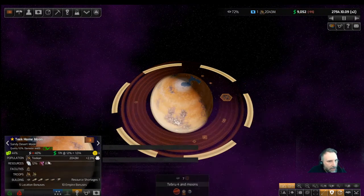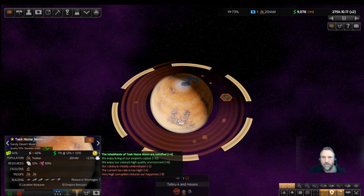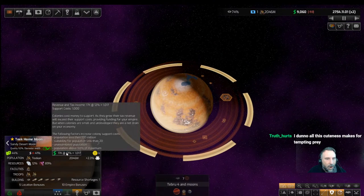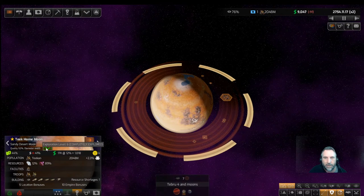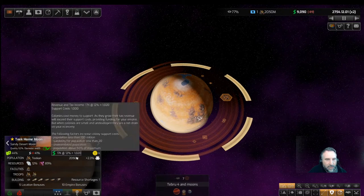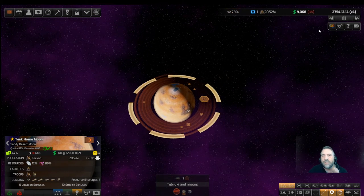Our happiness is plus four — we enjoy living in the empire's capital. The high-quality environment on a sandy moon: mostly undeveloped, and tax rate is too high. Very high corruption is also a negative factor, and our tax rate is only 12% — what do these people want?! We've now fully explored the Teak Home Moon at exploration level six, 76% development. Colony suitability is 52% — that's good.